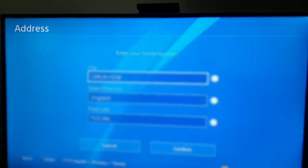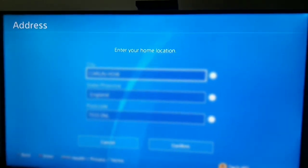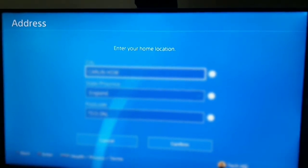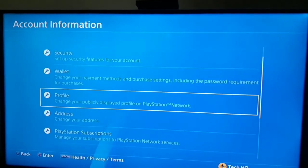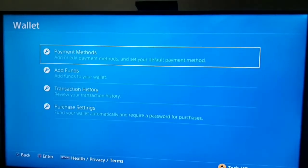Make sure to enter the correct city, state, and zip code for your PSN account address. But if you do this and still can't add your credit card, you should go back and go to Wallet to change your payment method and purchase settings, then select Payment Method.